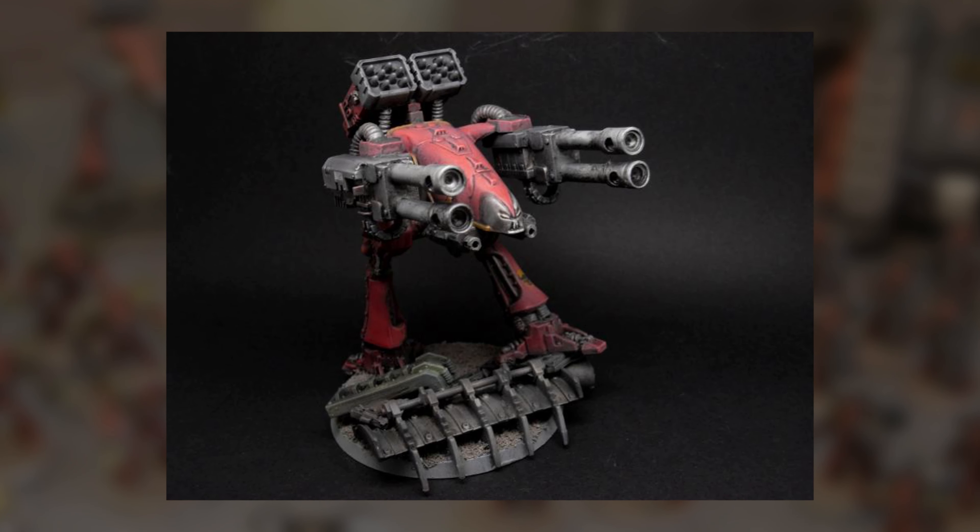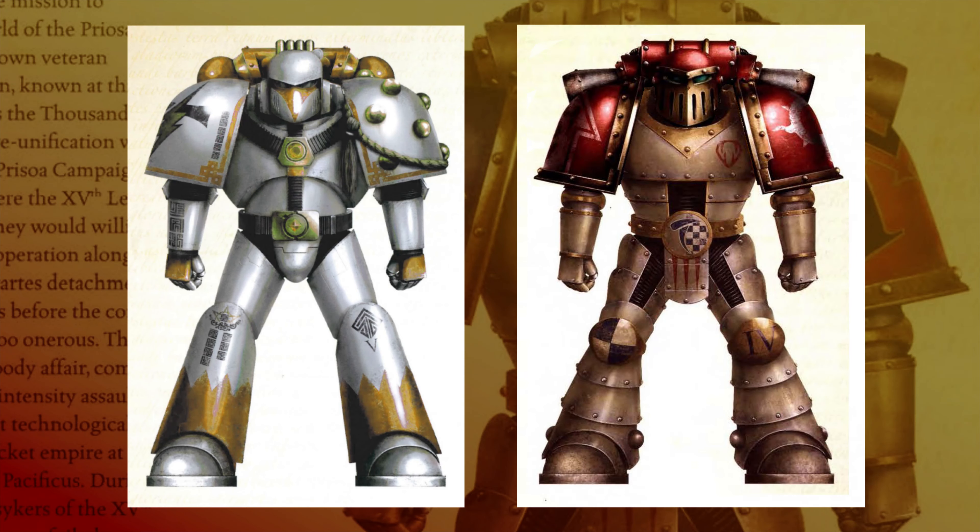So there we go. Hopefully this shows that there's a lot more variation in the Heresy than it first seems, and plenty of room to create your own chapter, or even your own colour scheme, and still make it feel like it fits within the setting. And if you've got any unique ideas, or you want to run them past someone before you start painting, let me know in the comments below. Thanks for watching.